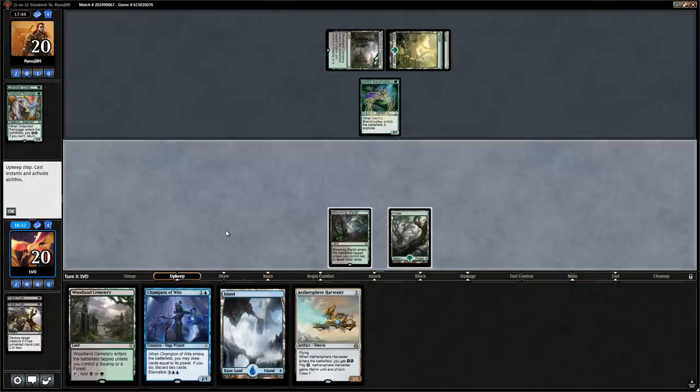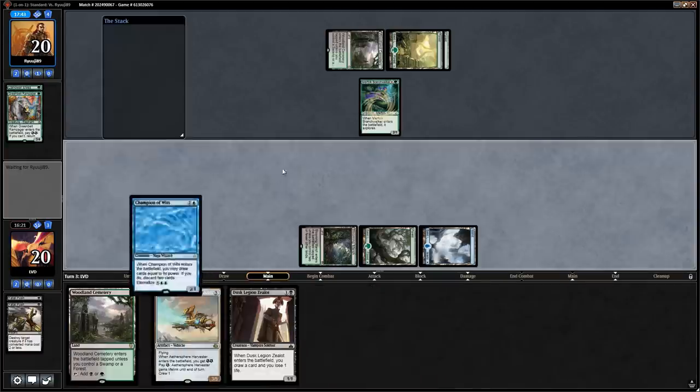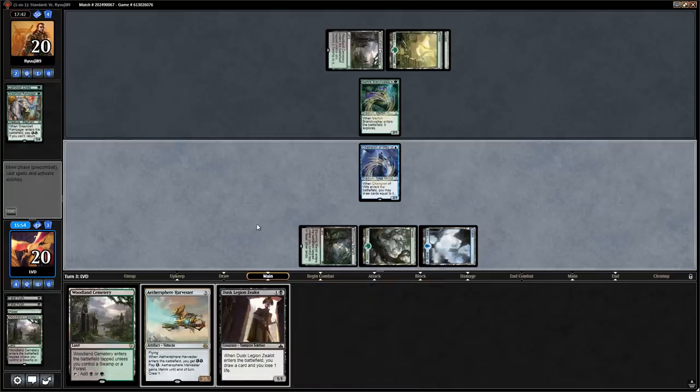We draw a Zealot and think we should run out Champion of Wits. We draw two lands — we can discard one land. Do we discard the second land or maybe the Dusk Legion Zealot? I think we just discard the land; might be a little greedy but we need to find some action and don't want to flood out. Discard the land and say go.